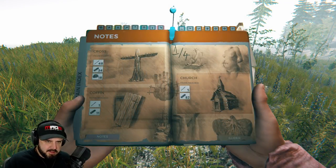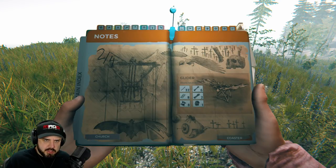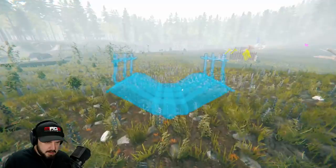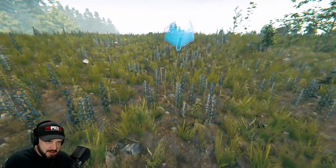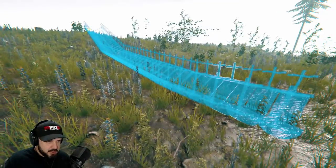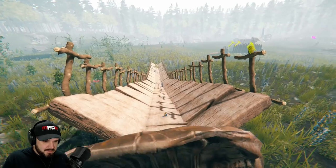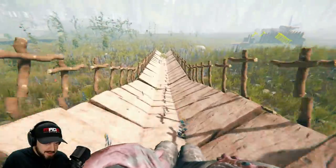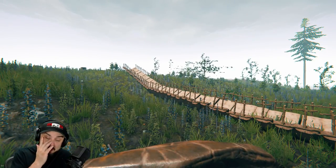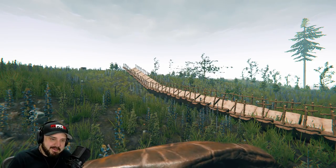Here we are at the base. We've seen the church, the cross, and the coffin - we'll do the hang glider last. What the fuck is this? This is a coaster - I'm assuming for a turtle shell. What the fuck - you can actually build a roller coaster! We'll build a short one. Boy, are we going to have fun with this. Let's bust out a turtle shell and give this a whirl. Is that going to be some fun? That's awesome! I've honestly tried to make a roller coaster track for a turtle shell using bridges before and it never worked out. This is going to be dope.